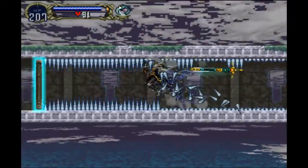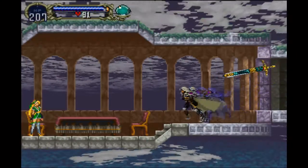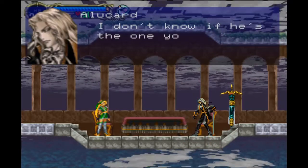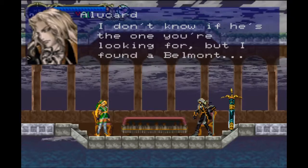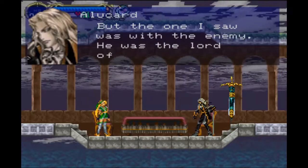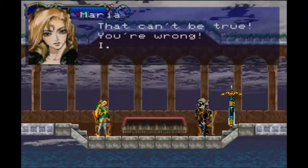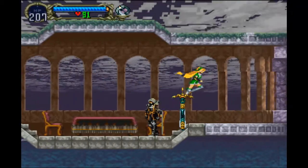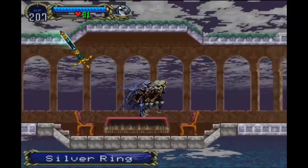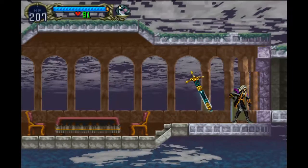Did you find Richter? I don't know if he's the one you're looking for, but I found a Belmont. Really? So he is here. But the one I saw was the enemy — he was the lord of this castle. That can't be true. You're wrong. I must go now. So there's a little more to the story than we led on — a little bit something interesting about Richter. Maria gets told that Richter is the lord of the castle. Maria doesn't believe it — Maria thinks there's something wrong with this. There could be.